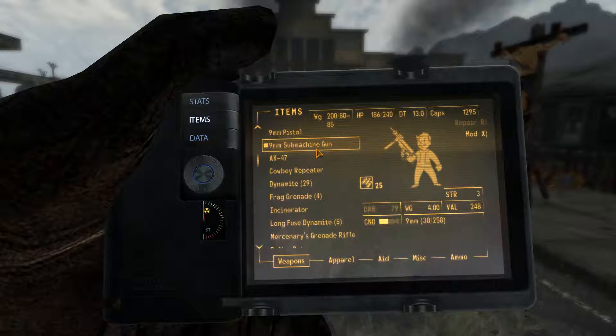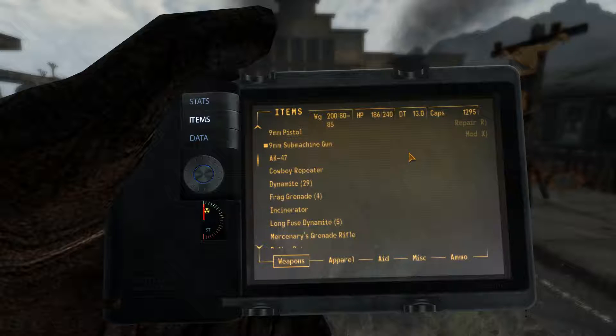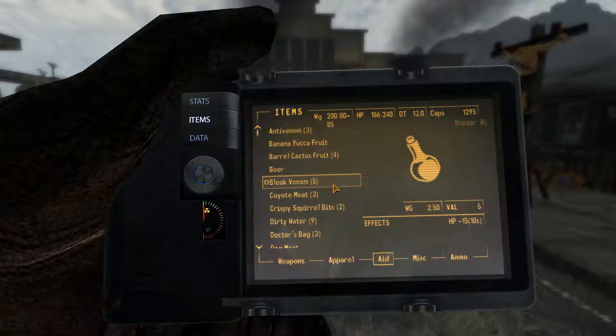We have more ammo than the 9mm submachine gun can use. Can we mod it? No, we cannot. But we need to get the 9mm SMG drums — that's our goal — and maybe the light bolt which increases rate of fire by 30%. We love increasing our rate of fire. Are we ready? I hope so.